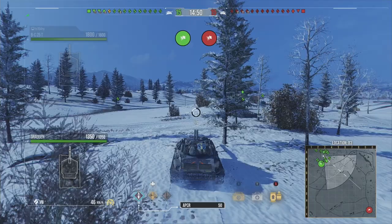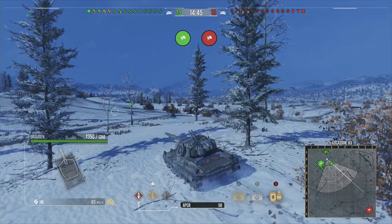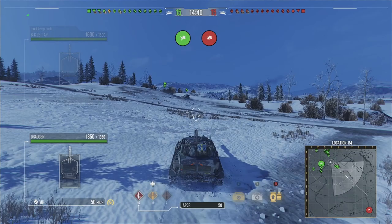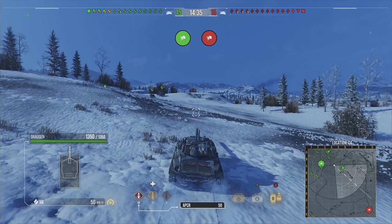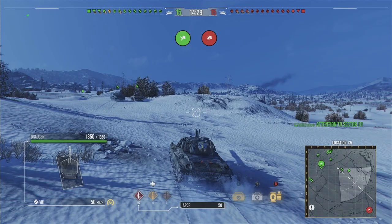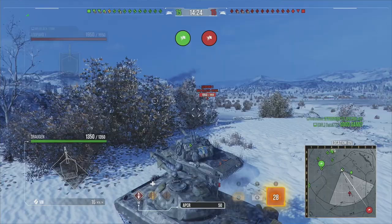The Swedish tier 8 medium tank with super high damage for its tier. HESH rounds which can do 480 damage per shot if you manage to penetrate, and with 212 millimeters of penetration that's very easy to do against a lot of the tanks you'll be facing — even some of the tier 10s in this video will be penned by those HESH rounds.